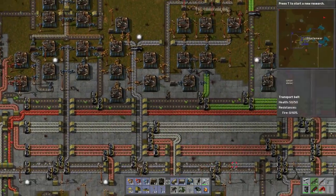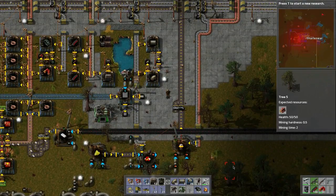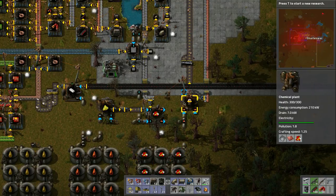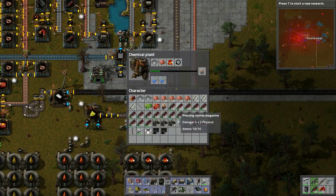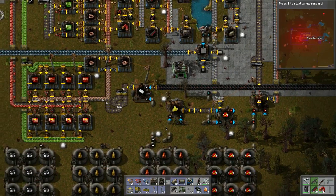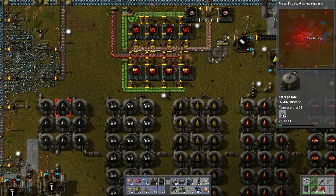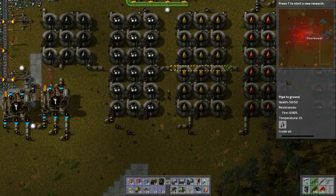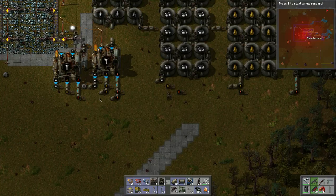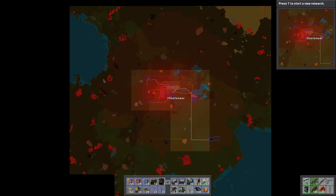Welcome back to another day of Charlotte Wars adventure in Factorio — this is our new world series. We're going to try to solve our problems. We're producing stuff because we have petroleum gas, but we're going to burn through crude a lot quicker. So how are we going to avoid that? We need to tap into some more resources.